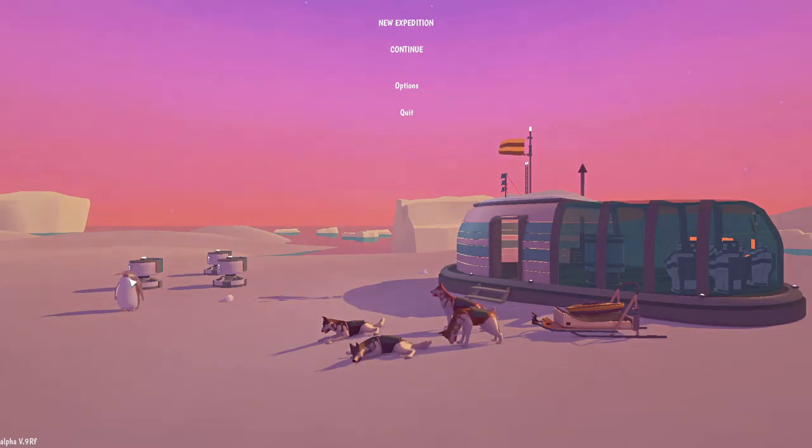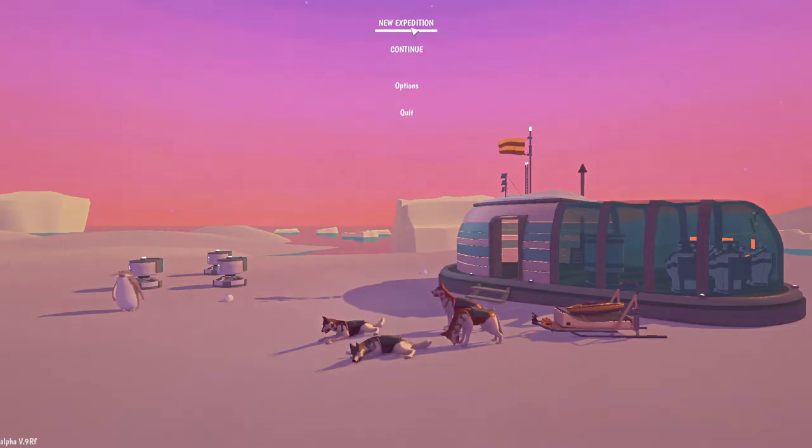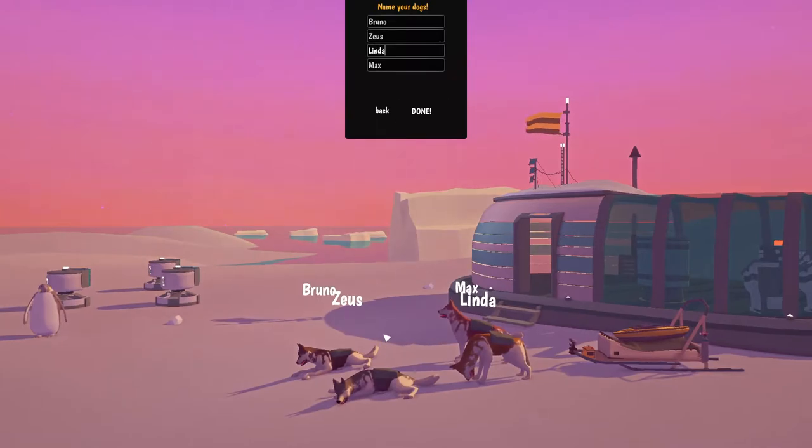Look at this little penguin — well, actually big penguin over here — and then we are gonna have a dog sleigh, guys. So that is really, really cool. There's a small options settings menu here that we can adjust if we want to, but let's just jump into this. So new expedition — oh, we can name our dogs. That is so cool.